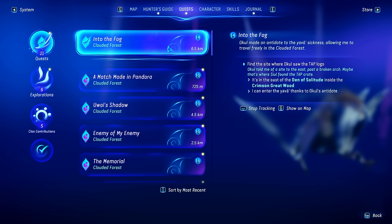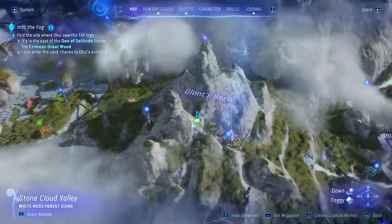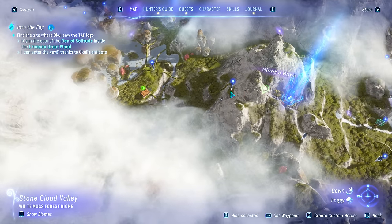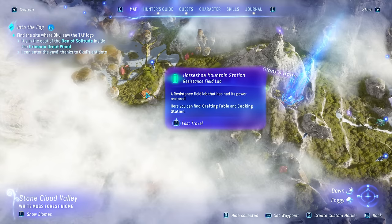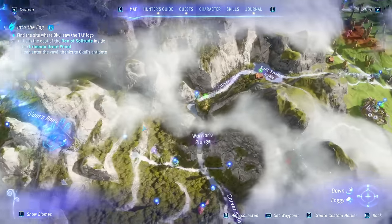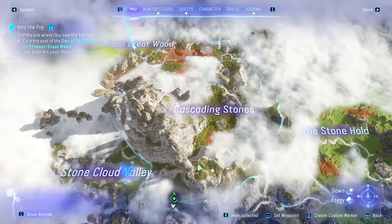Here's the quest we're doing — it's level 14. One thing I found: if you want to get spare parts fast, go to these little hut areas. For instance, if I go to this one right here, it's gonna give you between four and six spare parts every single time.